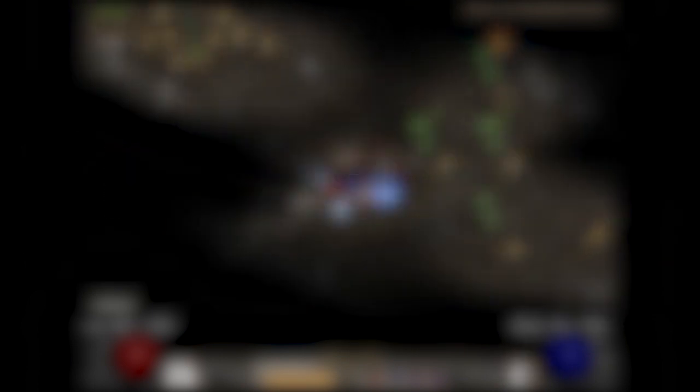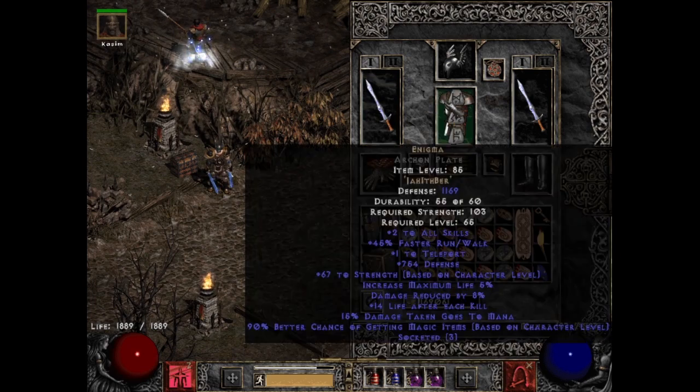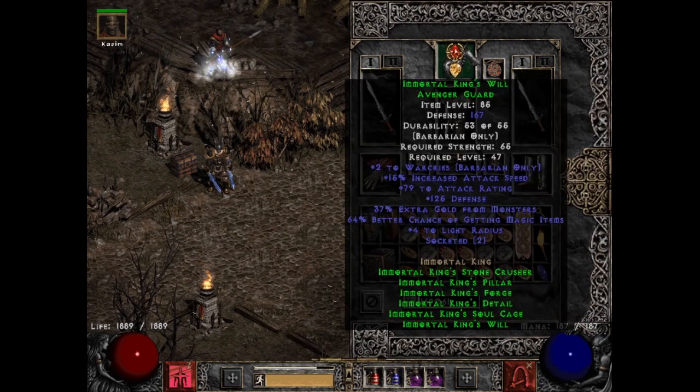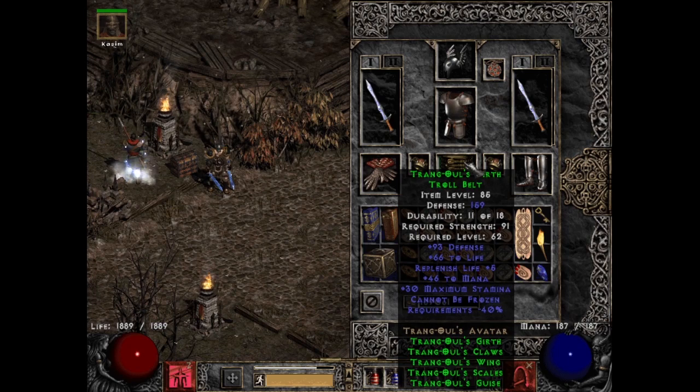I will quickly gloss over the gear, which for the most part is standard. The only thing to take note of here is the use of IK Helm instead of a Shaco, because it looks infinitely better and provides more MF than a Shaco would have. And for my source of Cannot Be Frozen, I have chosen Trang's Belt.